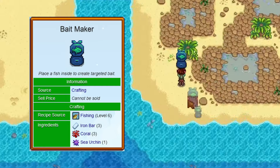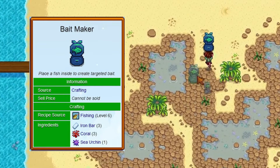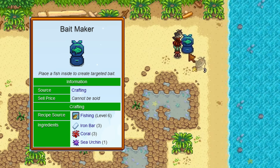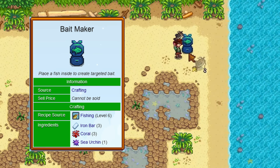The bait maker recipe is learned from fishing level 6 and can be crafted with 3 iron bars, 3 coral, and a sea urchin. Drop a fish into the bait maker and it'll give you anywhere from 5 to 10 targeted bait with a processing time of 10 in-game minutes.